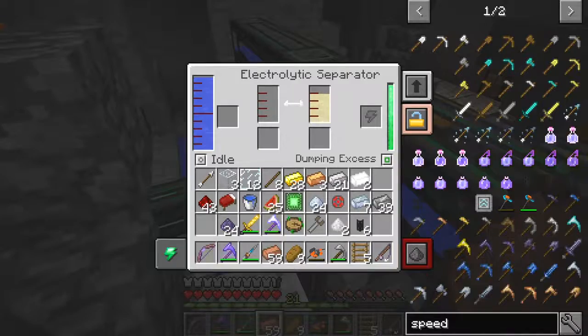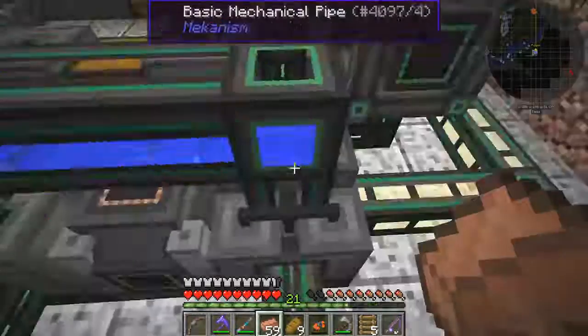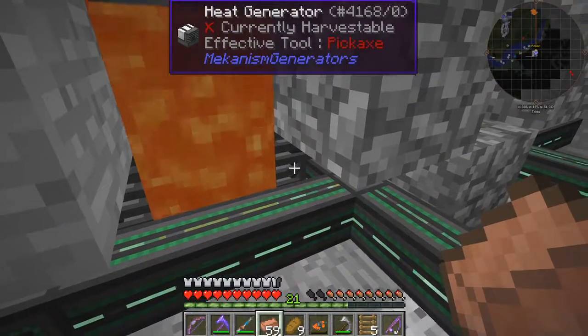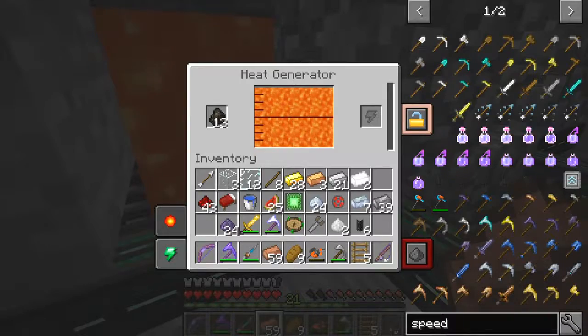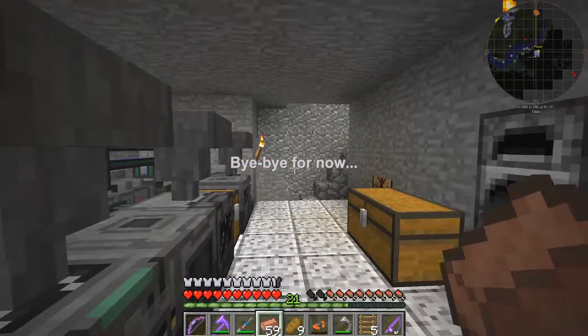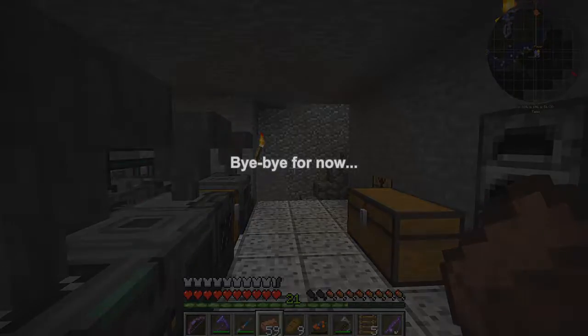I'm wondering if I can actually remove some of these energy upgrades as well. Maybe it doesn't like having two sets of power. But they wouldn't be going into these machines — that wouldn't make any sense whatsoever. Alright, so until next time, bye for now.